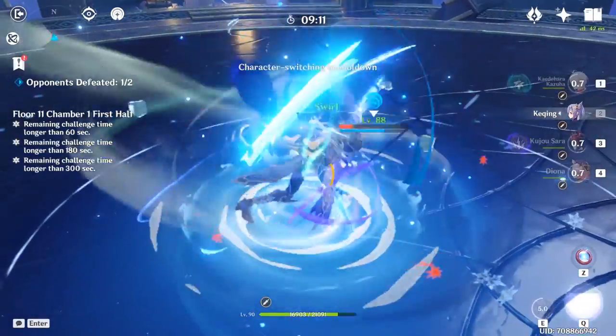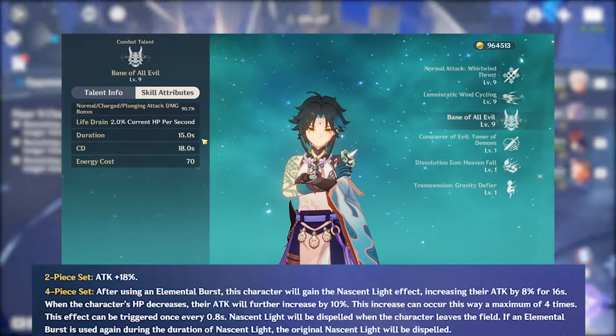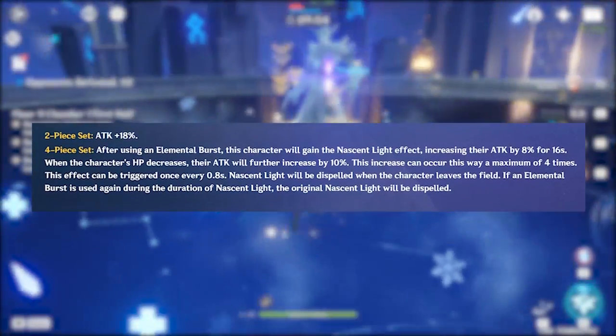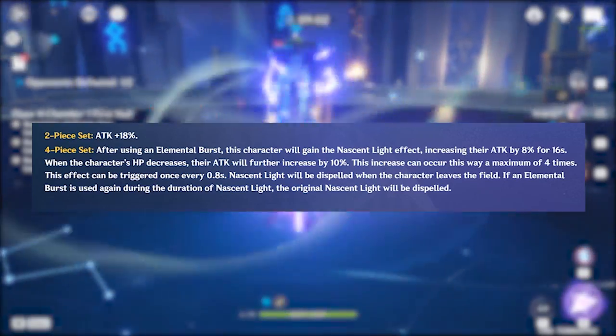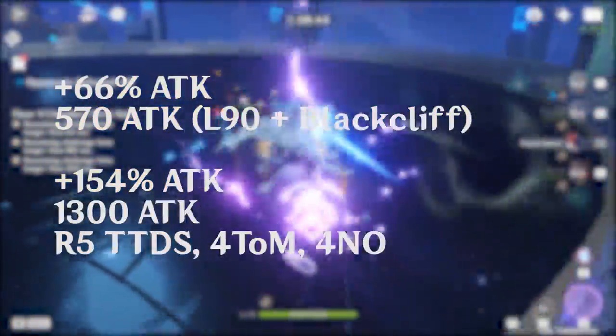For the 4-piece Vermillion, I think only Xiao can use the set really well, since its duration is perfect for Xiao and Xiao is the only one who loses HP during his burst. In total, he would gain a maximum of 66% attack bonus from the artifact alone, which is about 570 attack for a level 90 Xiao using Black Cliff Pole. This is further increased to 154% attack if we include an R5 Thrilling Tales user, a Fortitude of Melody user, and a Favonius Blessing user, giving Xiao just over 1,300 more attack.